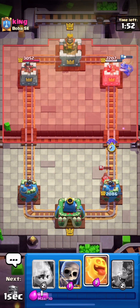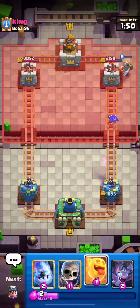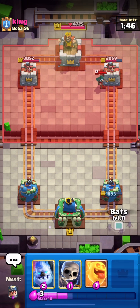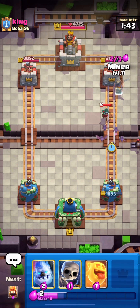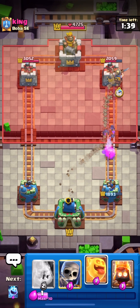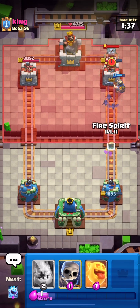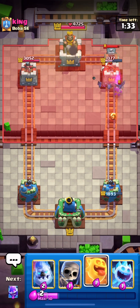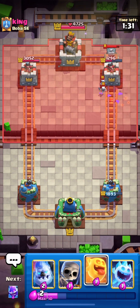We should have electro spirited the bandit because she dealt so much damage — oh well, we'll know for next time. He actually lands a good bandit play and activates his king tower. Since we know he's very low on elixir, we take out the bandit with bats and then place a miner right in front. The bats connect into the tower, dealing a ton of damage and putting us ahead again.